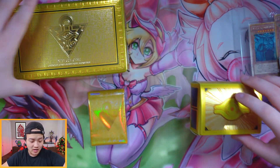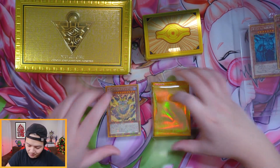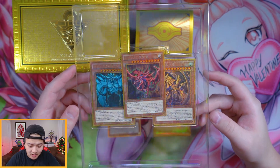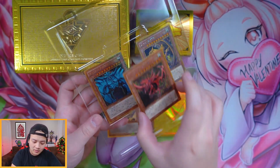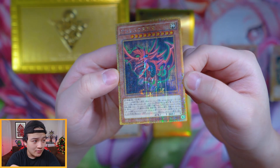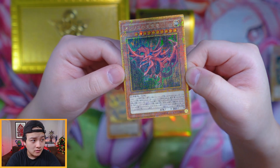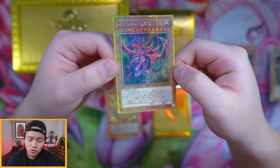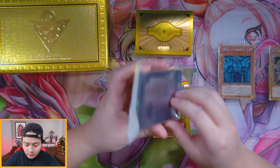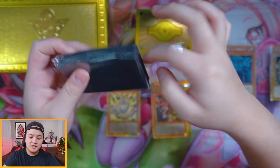Let's look at the god cards first. These are just absolutely gorgeous. We got the Egyptian gods — you got Slifer, Obelisk, and Ra. Let's take a look at how beautiful these cards look. The hieroglyphics on these cards are absolutely gorgeous. They look so good. Let me sleeve these up with some Team Samurai X1 sleeves — available at tsx1.com. They come in 60, which is absolutely beautiful.